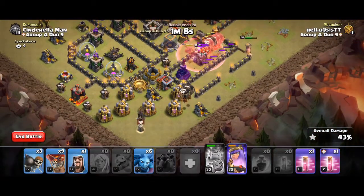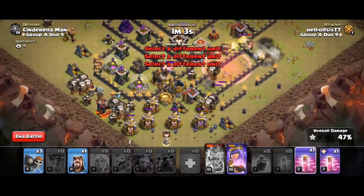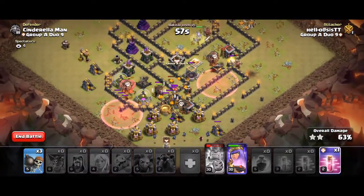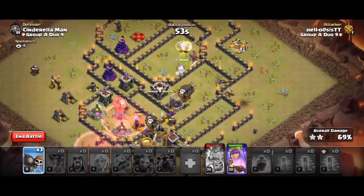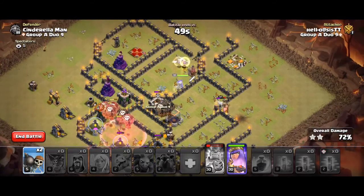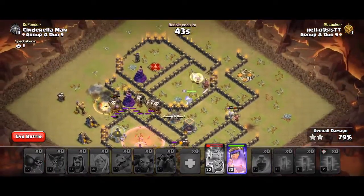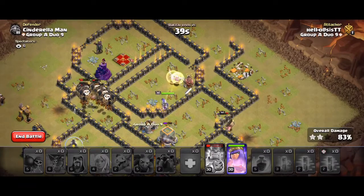A few more loons here. Hound. Just spam the minions in a line. There's a tesla farm — I'm going to have to drop the rest of my loons there. Let's take the tesla farm. Third rage again — not going to be able to swag anything. My hound didn't pop. But we have plenty of time to clean everything up.